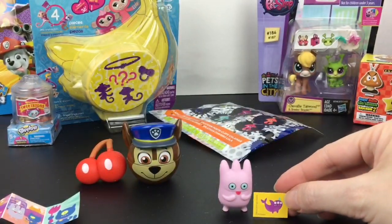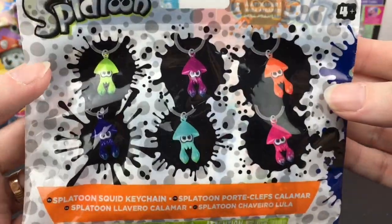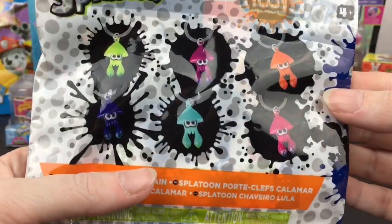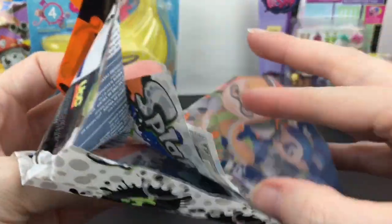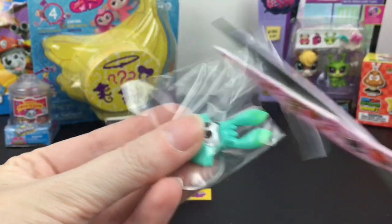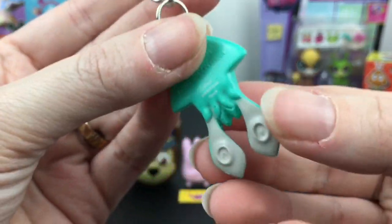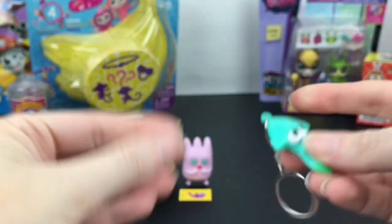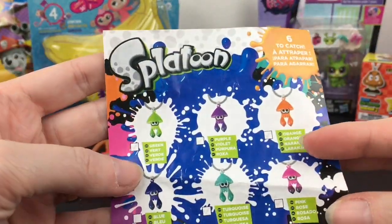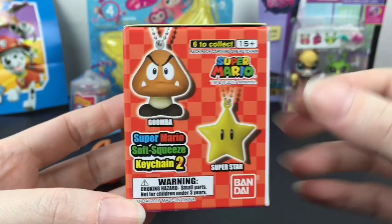Next up I have a Splatoon blind bag where you can get a little keychain figure of one of six different colors. One of the pinks or purples would be awesome. We have the turquoise one — it's actually very, very bright in person and it comes on a metal keychain. It has some design on it, it's flat in the back, and I think this is just the checklist. We got turquoise!